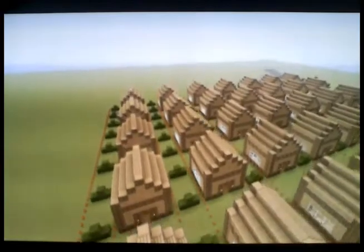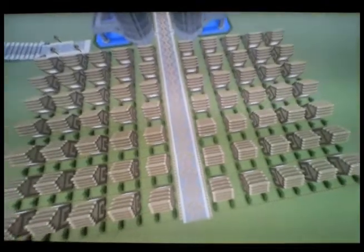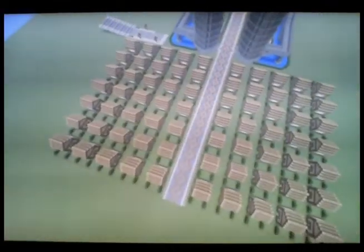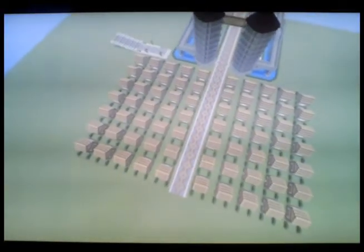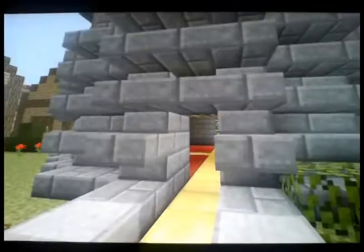These houses did take a long time. They are not furnished — on the inside there are torches in the floor, but no furniture on the inside. Then there are four towers that are all the same. You can go inside if you want. I'm only gonna go in one, because since they're all the same inside, there's no need to do that. That would just take up time.